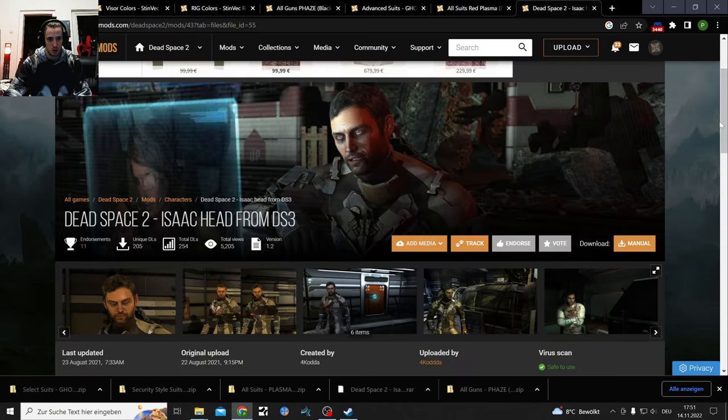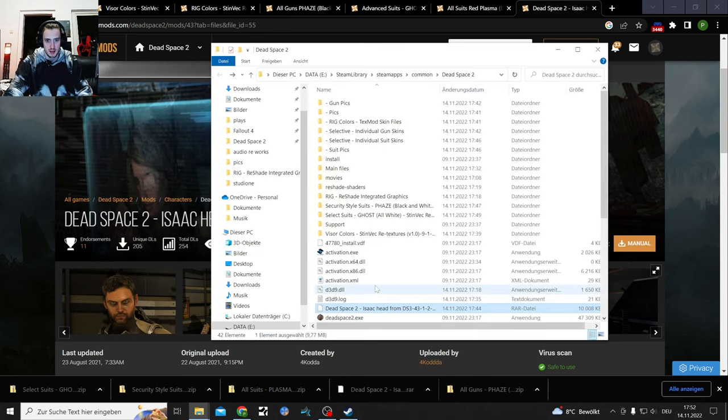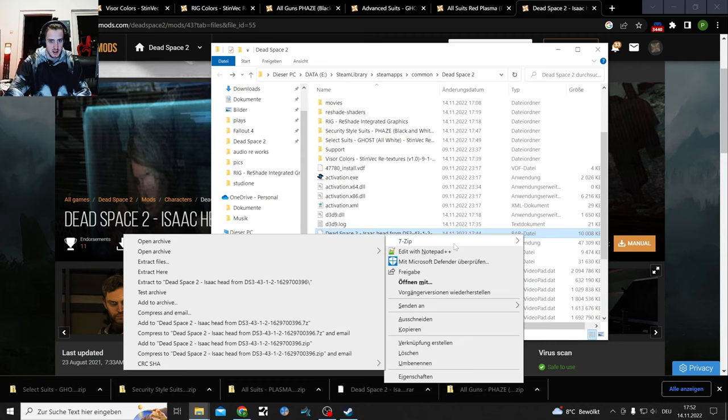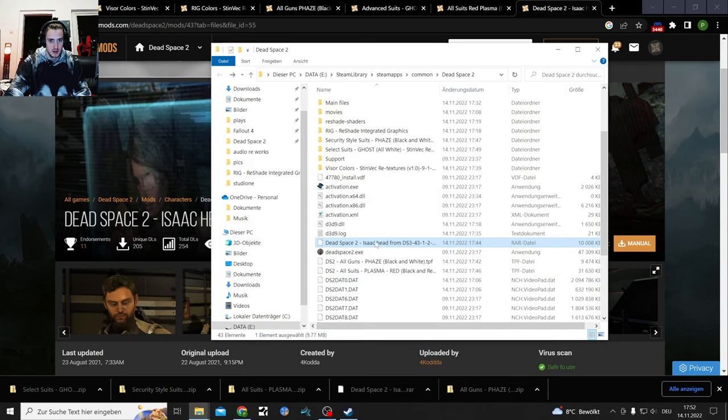I've almost downloaded every mod. There's this Dead Space Isaac hat which I'm also gonna show you right now. That's the only file that was a .rar file which you need 7-Zip or WinRAR to extract. With 7-Zip it's easy - extract the Dead Space 2 Isaac hat so it gets extracted into the same folder.